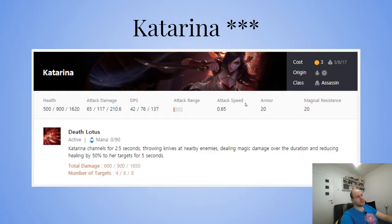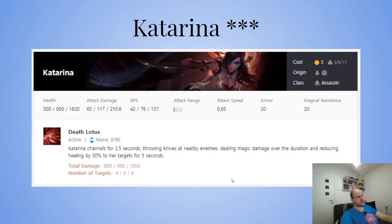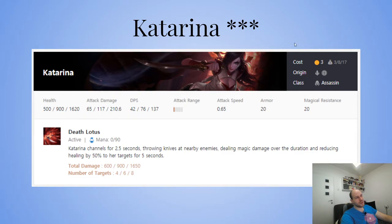She needs specific items, a relatively specific comp, and also opponents who don't position well. If they put tanks in the back or burst that can kill her — like Nunu just eating her — that counters her. So be careful about your positioning. When someone is playing her, don't clump in the back. Spread units left back, right back, and maybe one tank in the middle back so she can't just spin and delete everything. She'll either kill one half of your carries or the other — but not everything.